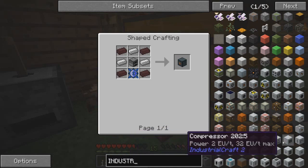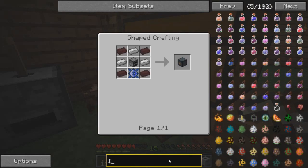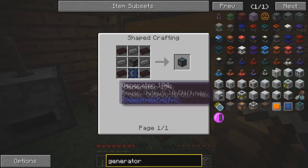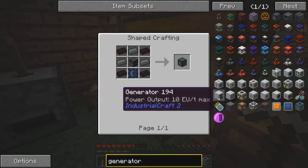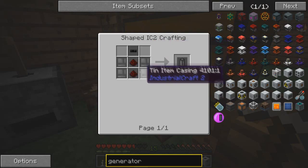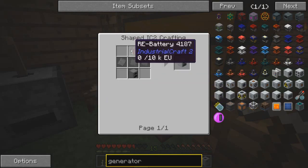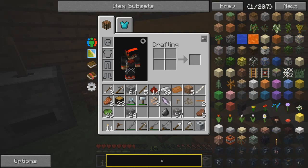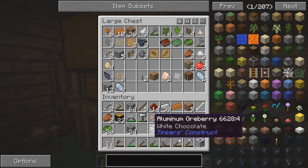So we need an RE battery, and an insulated tin cable - pretty easy. We can do this. Let's get some resources. What tin do I have? I have two dust, so that's two ingots. That should be good. Let's throw this in the furnace. More iron in there, copper from earlier.